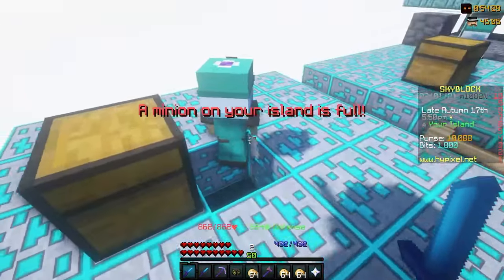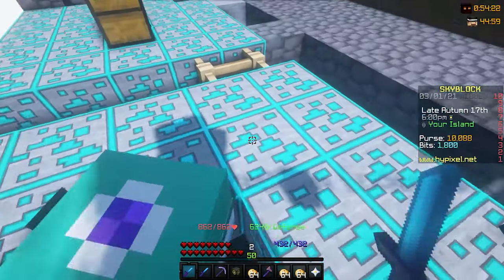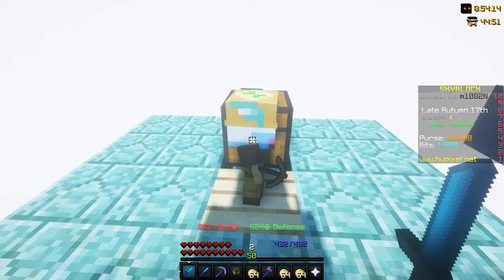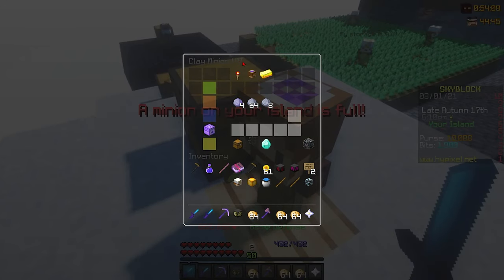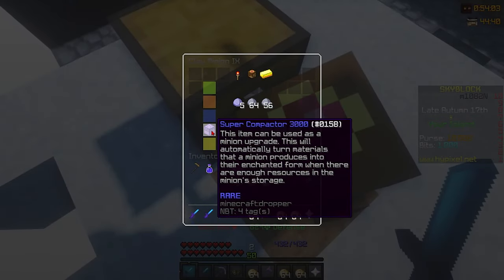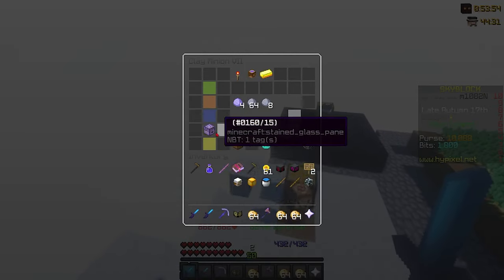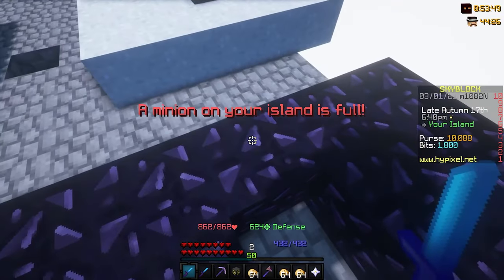This is my diamond minion level 5 — it has a compactor which makes mixed time blocks. This other one is the same thing except it's level 6. We've got a mithril minion with a small minion chest, and one clay minion level 7, which has a super compactor 3000 that will automatically make the blocks into their enchanted form. These two are worth 600k together.